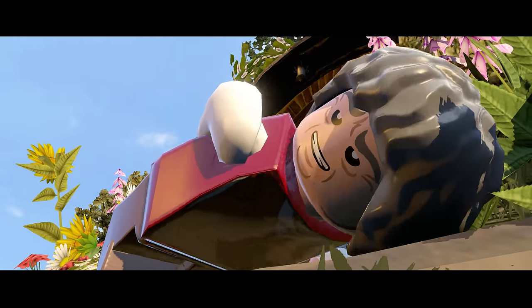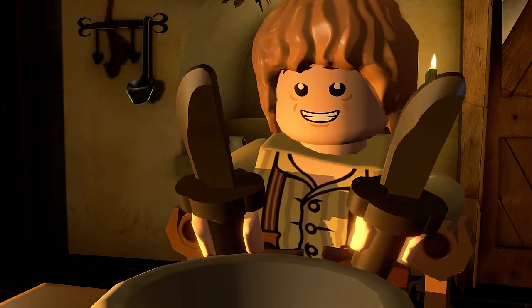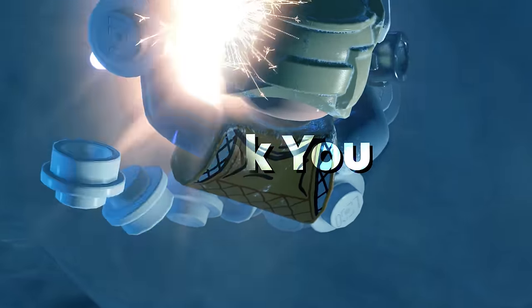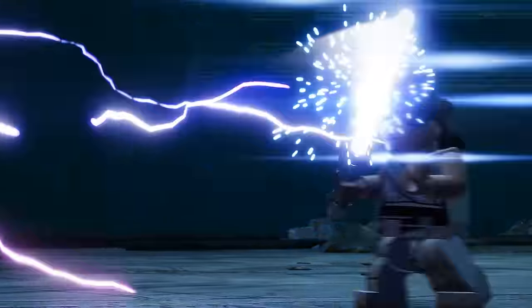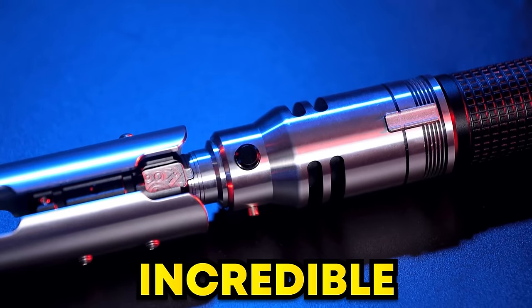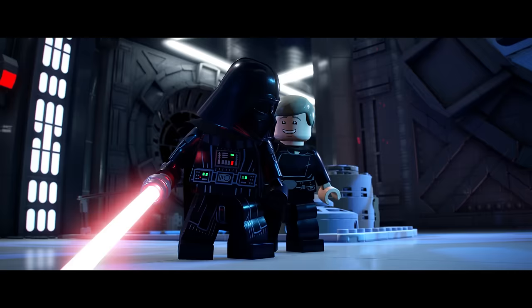Coming in at number 5, we have the Sidequest Character Pack from LEGO Hobbit — sponsored today by Own a Saber, whose lightsabers are just incredible. With Jedi Survivor around the corner, why not grab yourself a replica of Cal Kestis' lightsaber, or this incredible-looking scabbard to store your lightsaber in. Use the code shown for a discount.